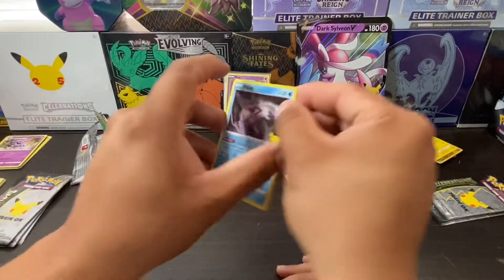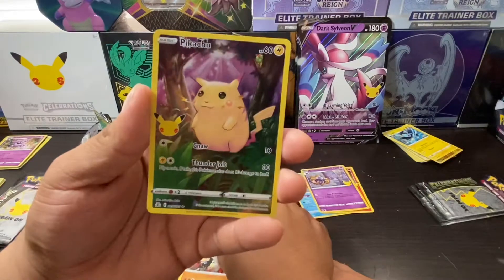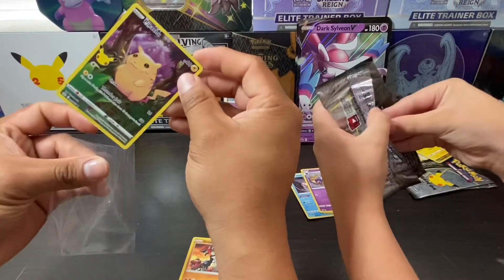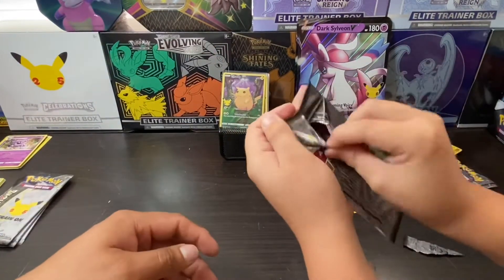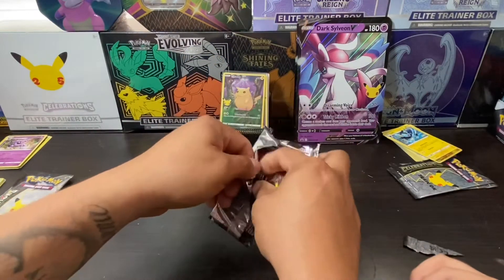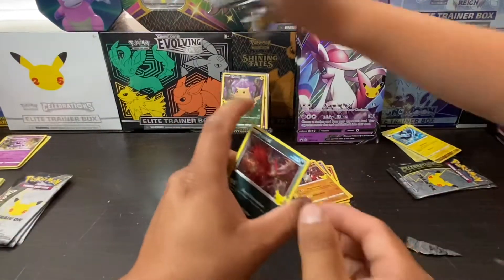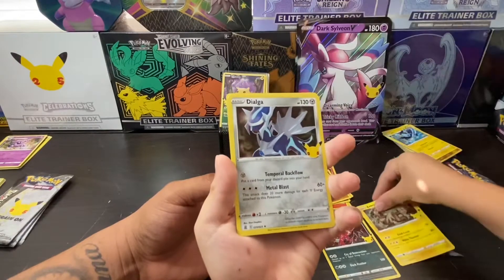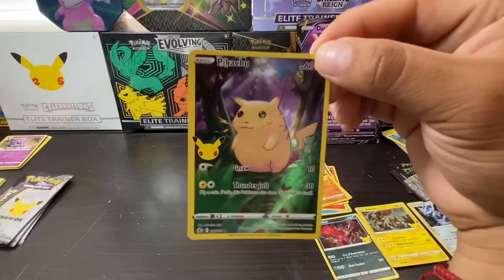Usually it's the third one, but we're gonna go slow. We got a Palkia, Ho-Oh, a Groudon, and a Pikachu guys. What the heck — that's a weird Pikachu, this is a base set Pikachu from the original base set! And another Pikachu guys! Then a Coco, a Bewear, Solgaleo, Solgaleo, a Dialga — and another Pikachu guys, back to back!